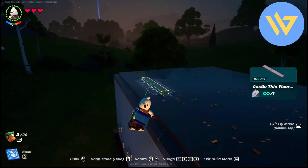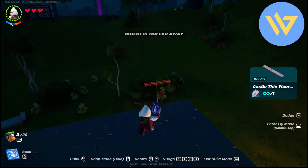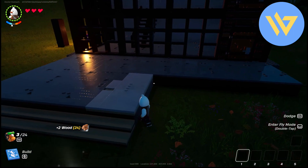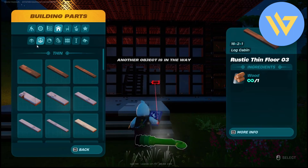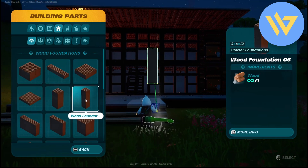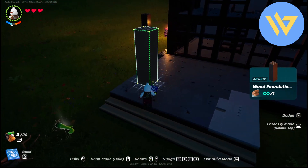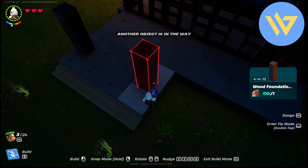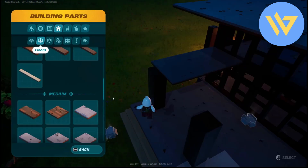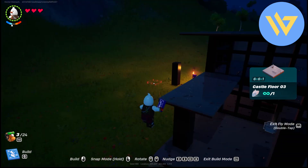Once the roof is complete, it's time to add the balcony. Take four foundation wood pieces and place them one right over here and one right over here. Then add the walls and complete the process for the entire balcony.